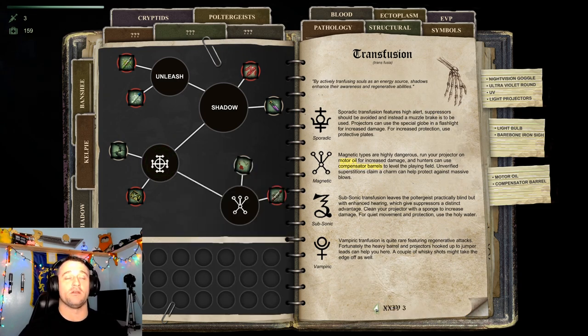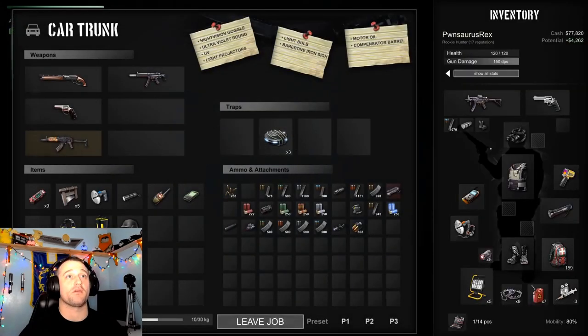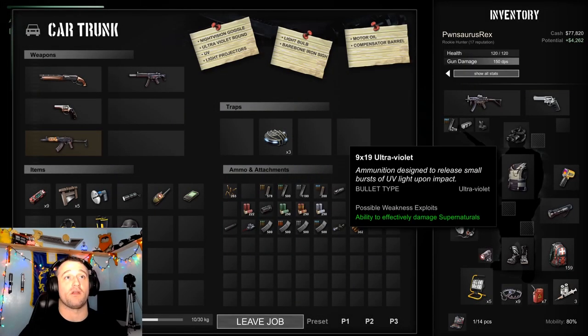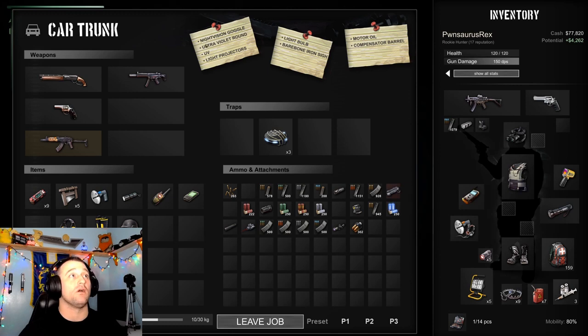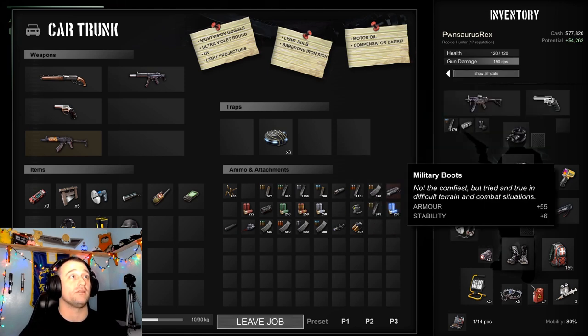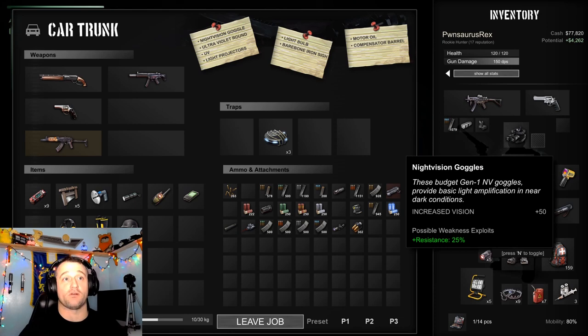They tell you to do different things. So let's go to the car. I already have the ultraviolet rounds on, compensator barrel, and iron sights — UV rounds, barebone iron sights, and compensator barrel. We're all set up for that. We also have the night vision goggles right here.